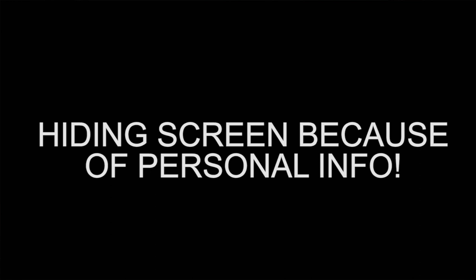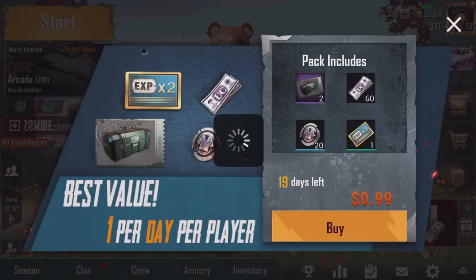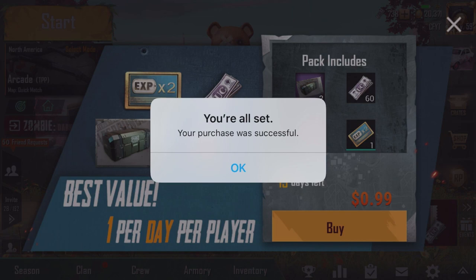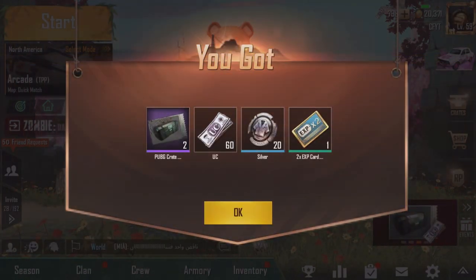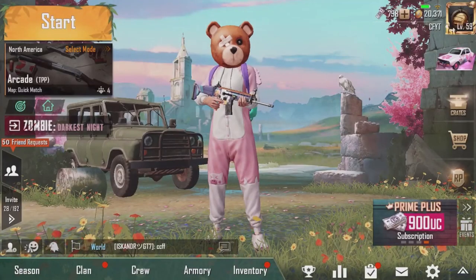I'm actually going to be buying these packs now. I'll click buy and it takes me to the store. Then click purchase. I have to enter my password so you won't be able to see that. After signing in and waiting a bit, you can see we got the rewards. It says 'your purchase was successful.' We were able to buy 60 UC, 20 silver fragments, and some crate coupons.